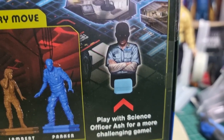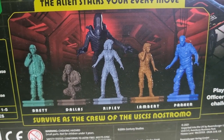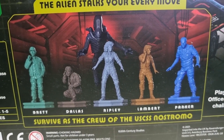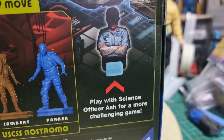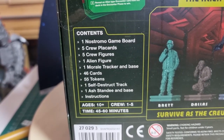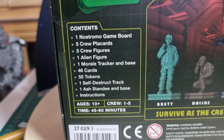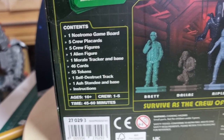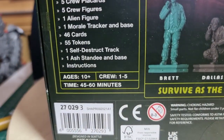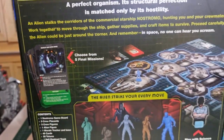Ash looks like he's actually just a cardboard piece. You get the alien, but you can't have Kane which is a shame - you don't get the full crew. Kane isn't there because he's dead already, but you get his son Junior. You get game board, crew cards, crew figures, alien figure, morale tracker, and an Ash standee. Crew one to five - you can play it solitaire, which is amazing.